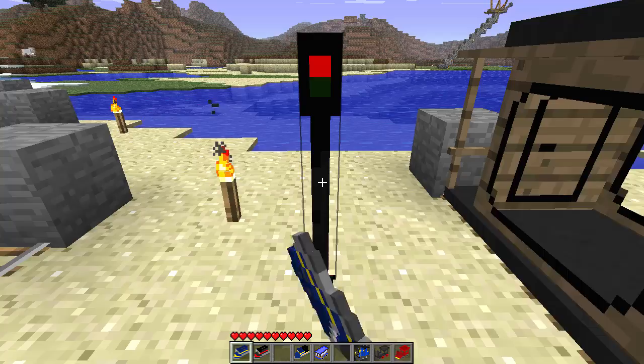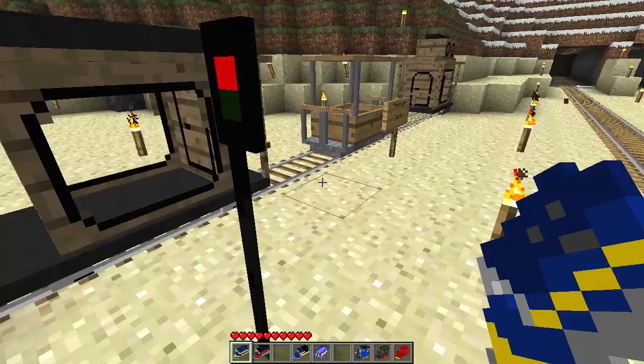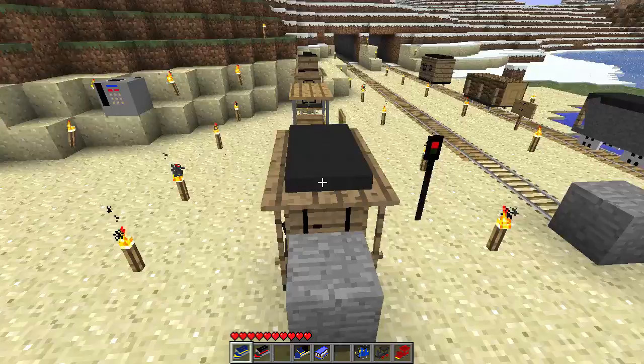These ones are passenger carts, just different types. And this one here is like a little signal - pretty cool - you can actually activate that with redstone and have it connect to a button. These passenger cars all do the same sort of thing.